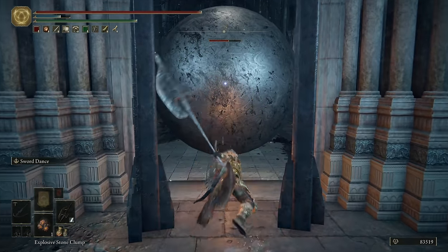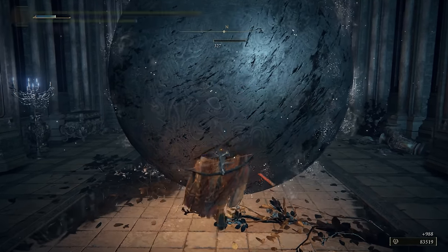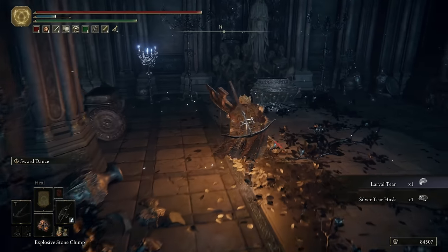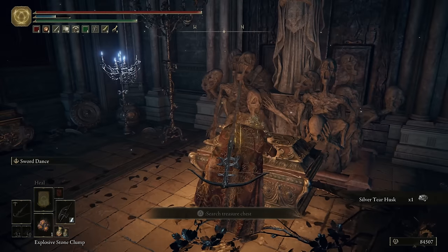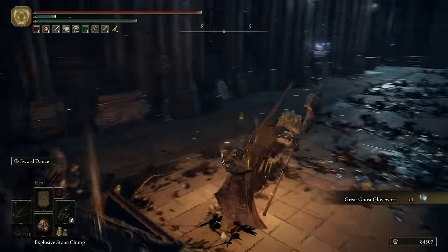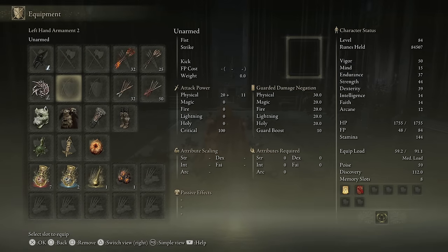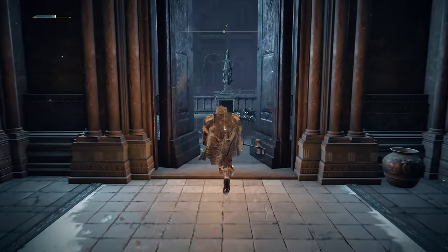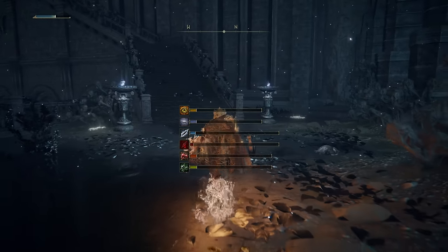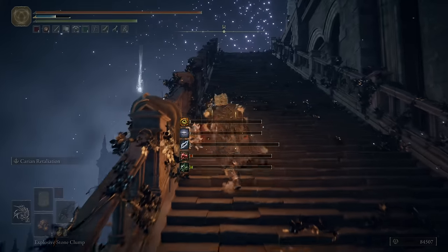There we go — another larval tear. Great ghost glovework. Take you off — some heavy load with you on. We got that other ball. Afterwards we're going to continue up. I'm going to go right and down the path for a smithing 6.